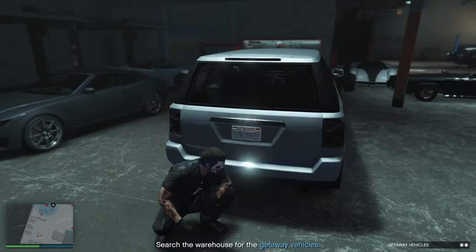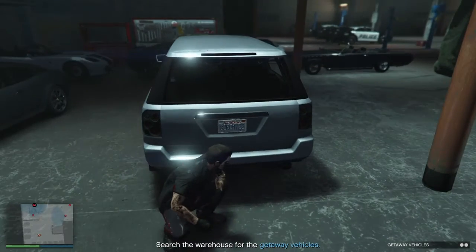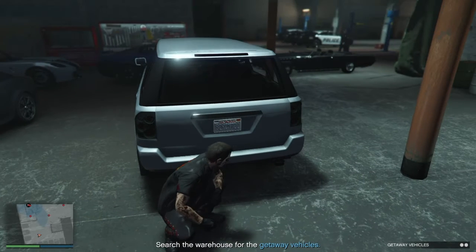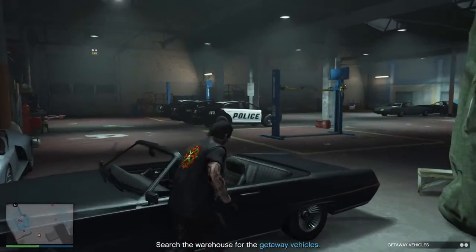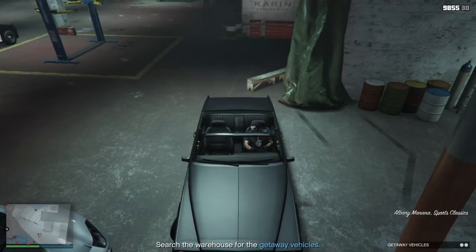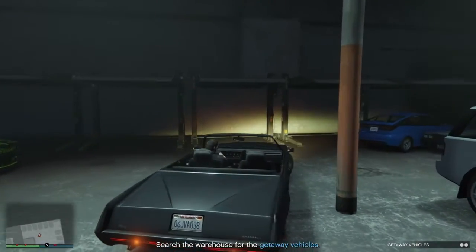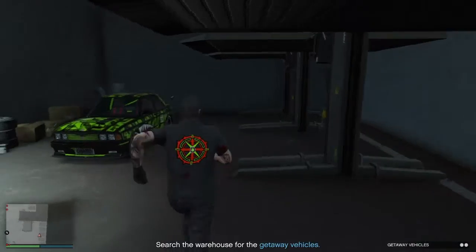We're crouching hidden right here waiting for this cop to walk by, but he's taking his sweet time. It would be a lot easier if you could just knock him out, but even doing that you get caught. Here he finally is - he'll stand here, turn around, and walk the opposite way. As he's doing that, you want to sneakily walk up to this vehicle. In real life they would hear you turn on the engine, but in here they don't pay that close attention. So we're going to getaway vehicle number two.